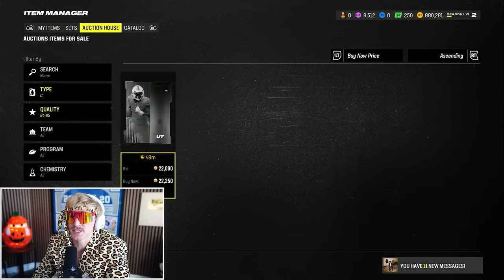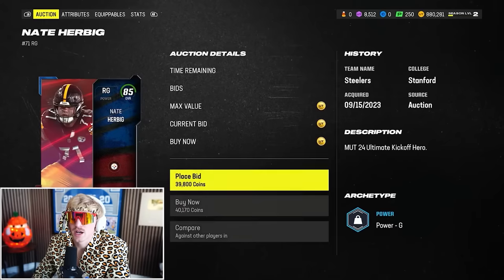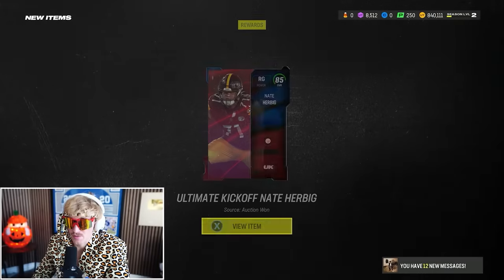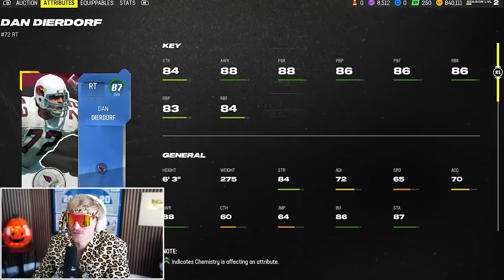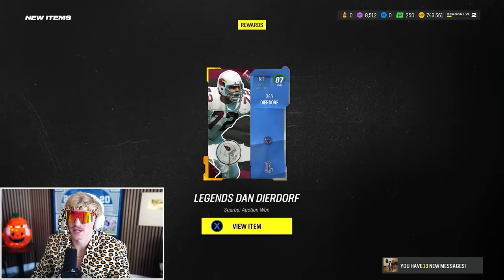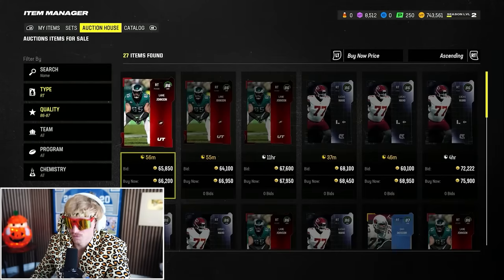I might spend a little bit extra on my right tackle — I tend to think that's the most important position if you have a right-handed quarterback. Right guard is kind of expensive here. I'll take Nate Irbig for 40K, leaving 40,000 coins for my right tackle. I'm going to ball out and get 87 overall Dan Dierdorf — one of the early legends, just under 100,000 coins. All 85s other than my right tackle, who'll be an 87. That should be nice for Trevor Lawrence when he rolls out right.